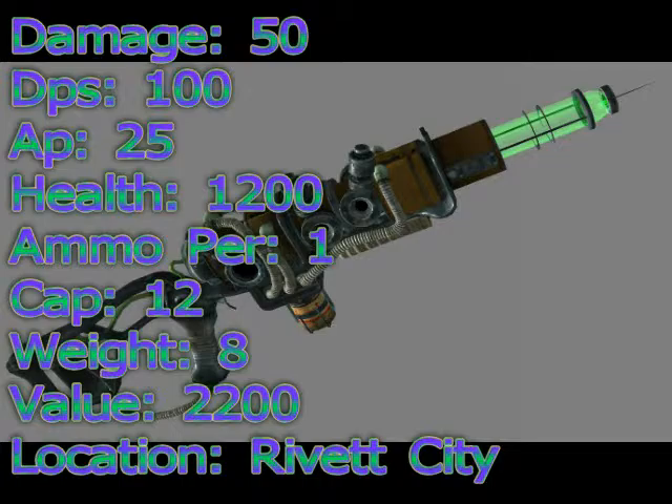And finally at number 1 is A3-21's Plasma Rifle with a damage of 50, a DPS of 100, an AP cost of 25, ammo per shot is 1, ammo capacity is 12, ammo used is Microfusion Cell, item weight is 8, value is 2200, item HP is 1200, and it can be repaired with plasma rifles. It can be obtained from Harkness in Rivet City after completing his part of the quest The Replicated Man. This is in the base game, so no DLC is required.